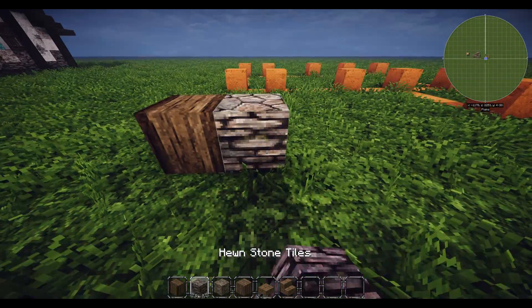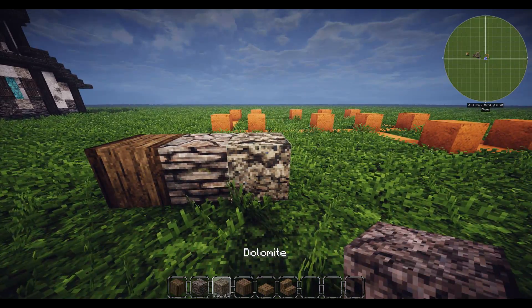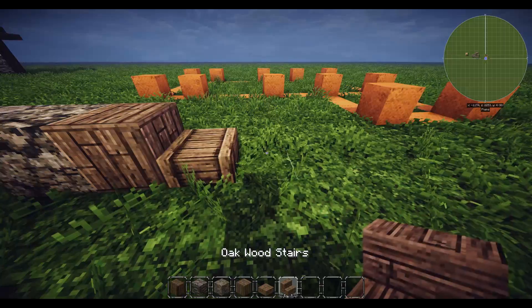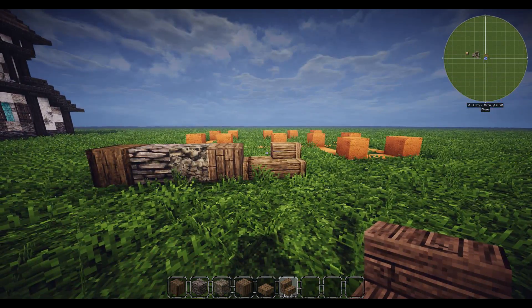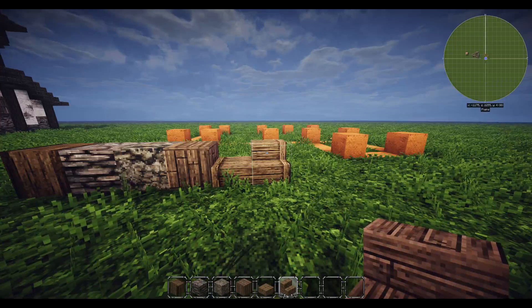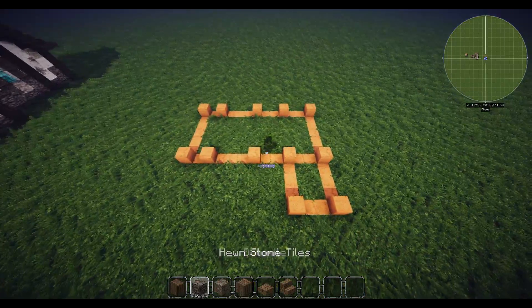Materials wise, what you're gonna need: birch beam, hewn stones - that's the hewn stone tiles - dolomite, jungle frame planks, oak wood slab, and oak wood stairs. Those are the basic materials, you'll also just need some thatch and things like that. I've got the structure in front of us right now so you can see the actual shape of it - it's very very simple.